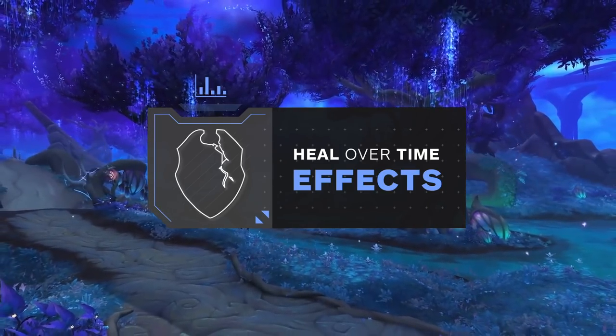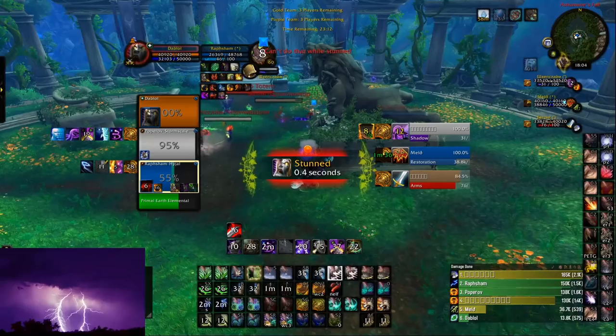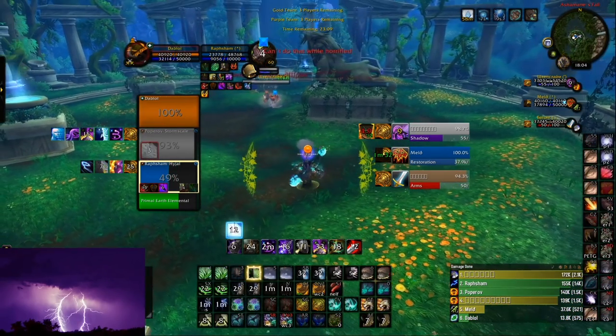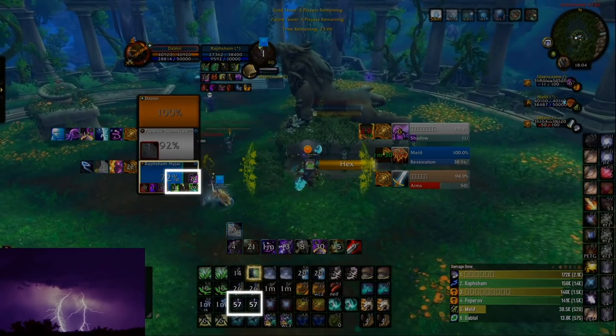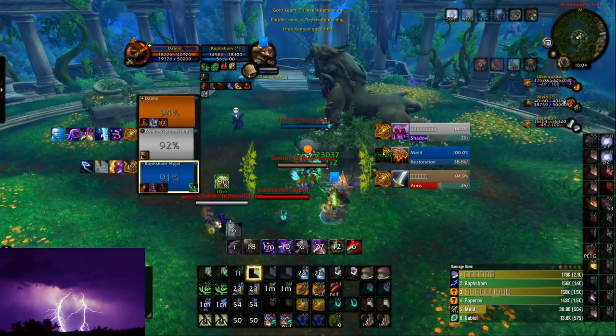Now that you know how to deal with enemy sustained damage output, how should you be healing through burst damage? You always want to make sure that you have HOTs on your target to increase your healing as much as possible by optimizing your mastery. If you do not have HOTs on your target, make sure to use your Overgrowth as it will increase your healing on the target significantly.